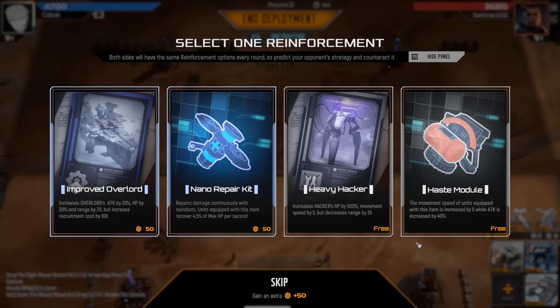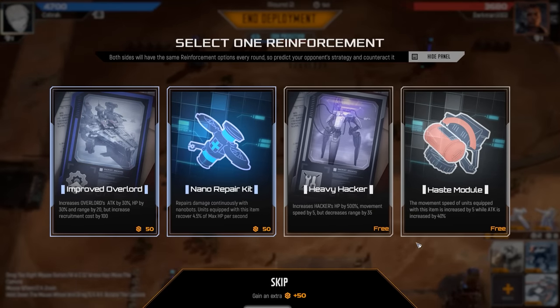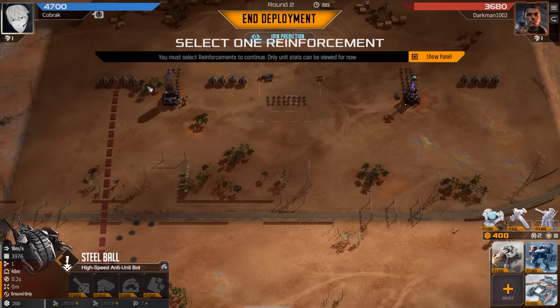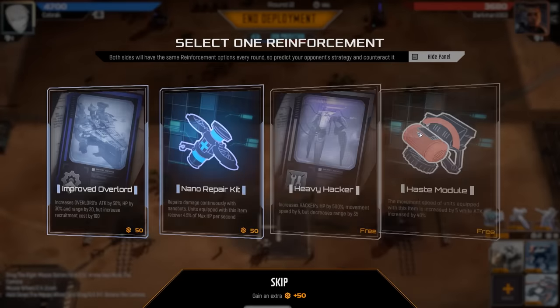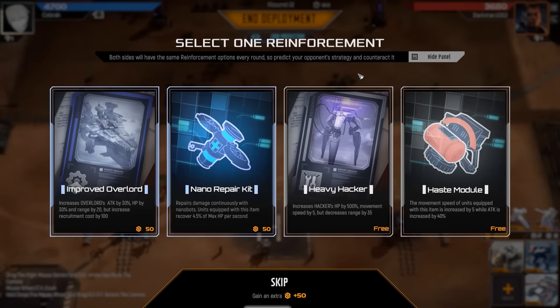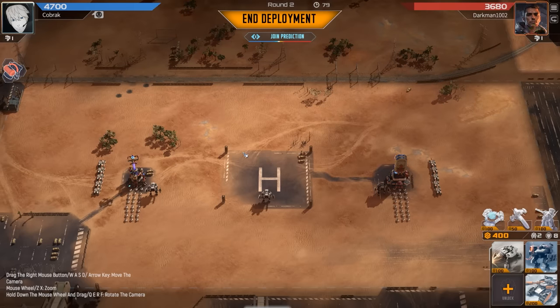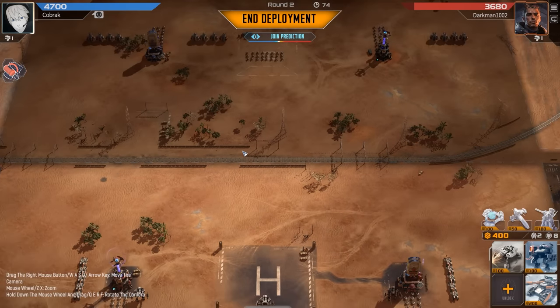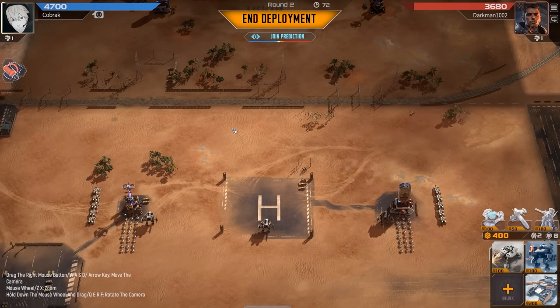Nano repair kit - well, that's kind of terrifying. That's actually horrifying to go against, knowing that he has steel balls. Luckily, knowing that we've got level 2 just yet. I guess the haze module is just fine. We have no anti-air units - I'm just realizing that right now.